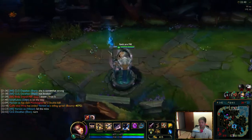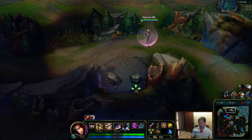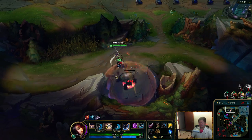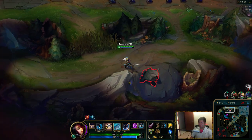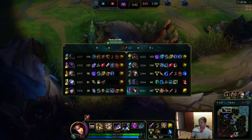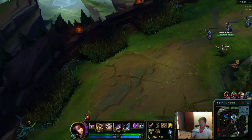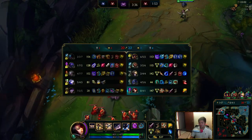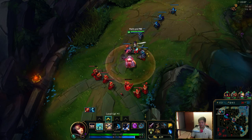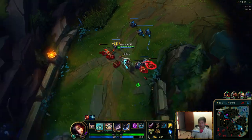Analyze why that mistake sucked and don't do it again. Just things like that — that's how you get better, honestly. If you want to make plays, if you want to be a playmaker, sure — just don't do stupid plays like that. You've got to be smart with your plays. If you want to be Faker, be smart. Because he's fucking smart.